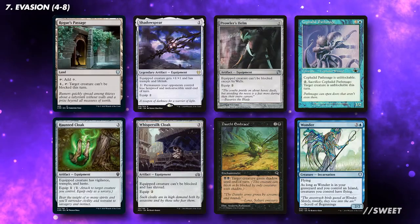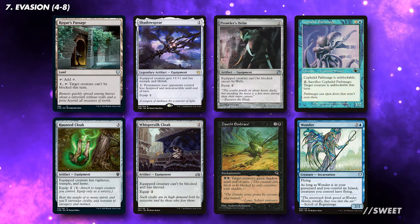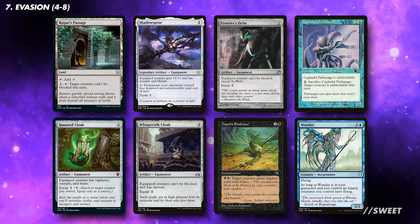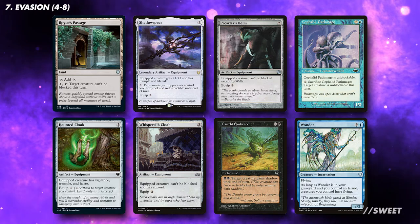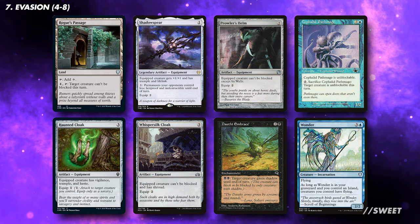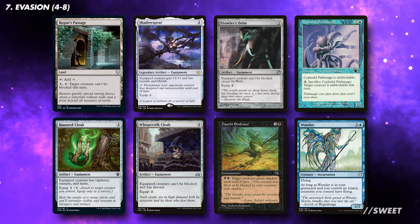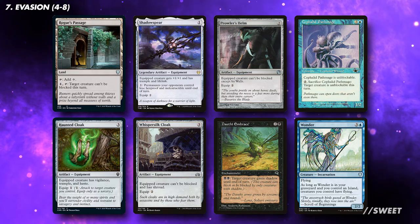Hitting people with Thraxamunda is the main way this deck will win. We want to make sure that he has an easy time getting through to score the 21 points of commander damage. Look for effects that give him evasion. I'm a big fan of Wonder in general — although we don't have many ways to cheat it into the graveyard, playing it and then sacrificing it won't be too difficult, and once it's in the graveyard it's much more difficult to interact with, meaning Thraxamunda will permanently have flying.